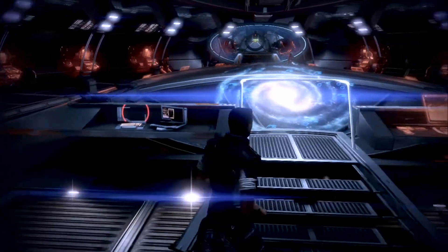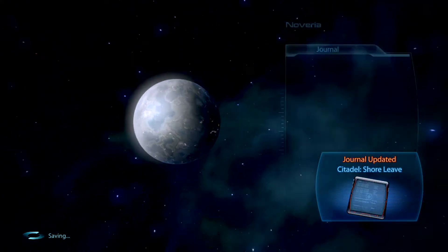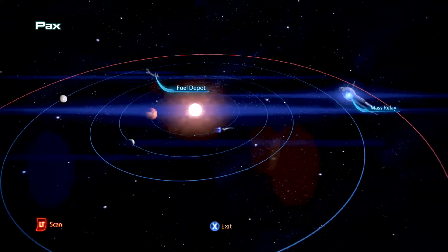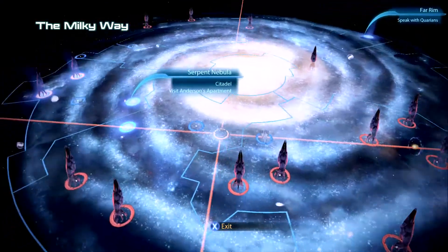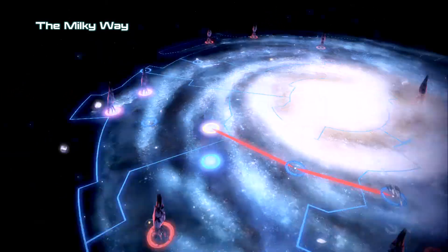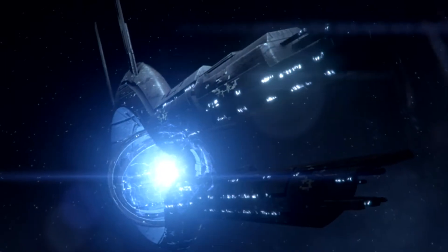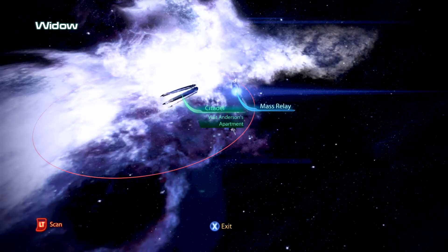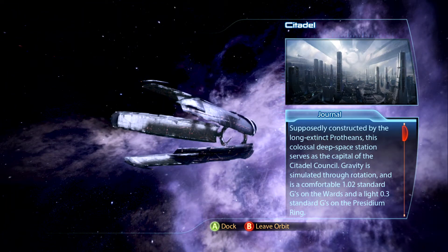So basically from here, we can go straight back to the Citadel and get the DLC underway. The mission I did just before — after doing the coup — was the fighter base in the Horsehead Nebula. With this DLC there's probably going to be a lot of talking. I'm going to go talk to every character; I'm not going to rush through it. It's probably going to be in lots of sections.